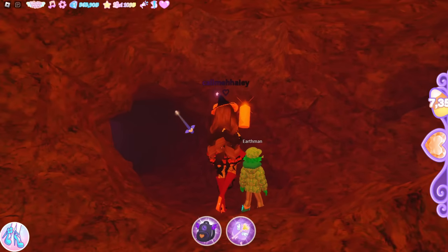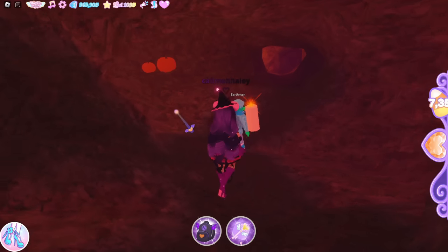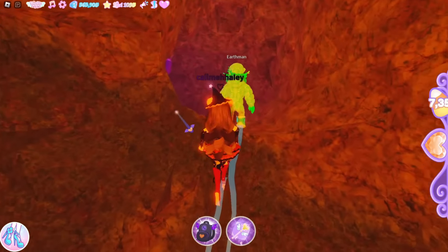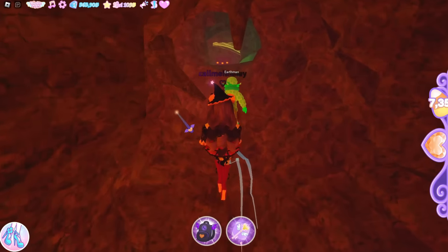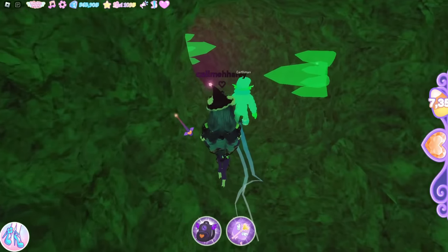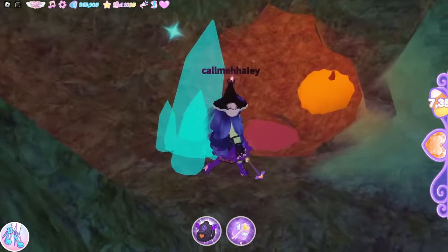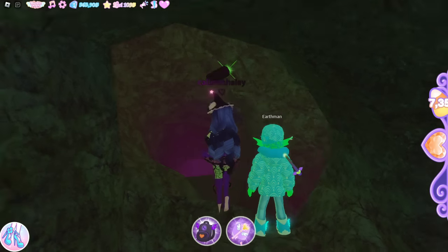There's a candle, and another candle past it. Another candle right here — you have two pathways, take the one with the candle, so go right. From here keep going straight. There's a purple candle. Take a right up here — back to the spikes. Take this one with the other spike in it, fall down towards these two crystals.